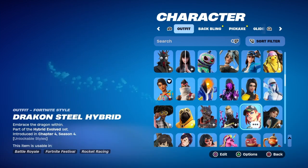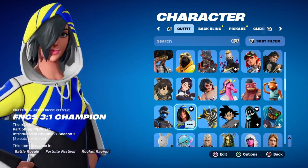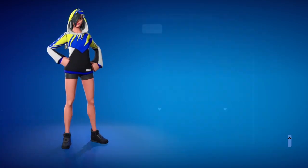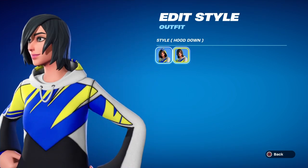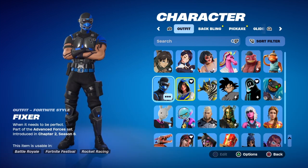Doggo, Driftwalker, Fish Stick. FNCS Champion — this skin has never returned to the item shop so this is also super rare. You got the style with the hood and the style without — super cool skin. Then you have Fixer, which is also a PlayStation-only skin you can't get anymore.